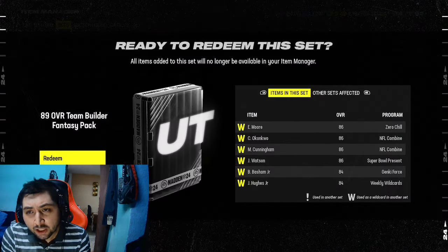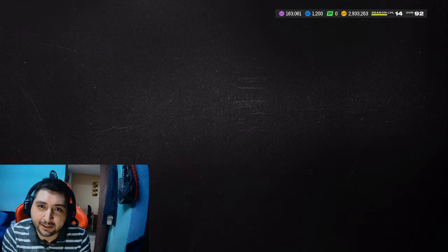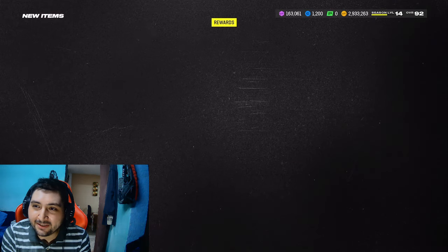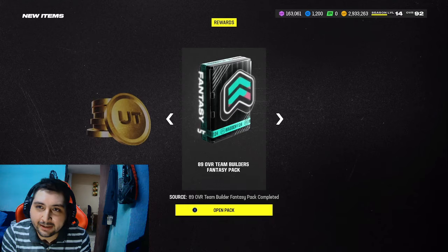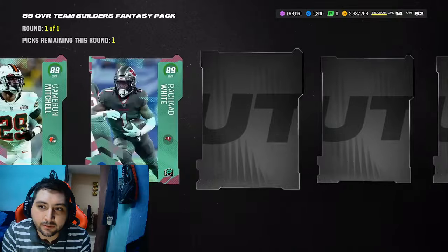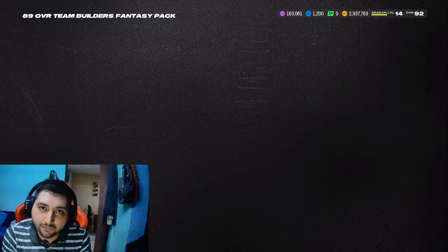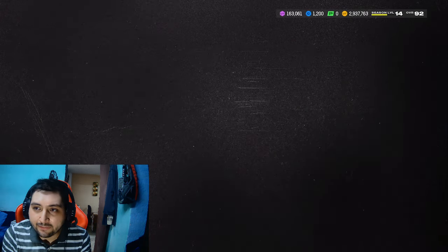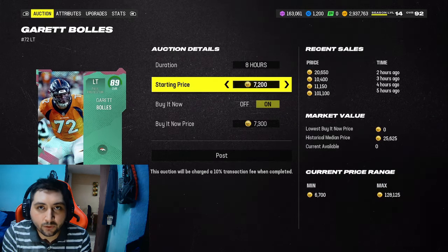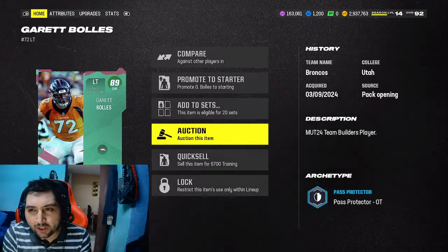Let's go make our team builder. I bought a couple cards because I made the same stupid decision opening packs like I told you guys other people did — and I'm one of those people. So what we're going to do is make our team builders. Right now we're going to select the best one: offensive alignment, the Broncos. We're going to grab it, go to the auction house, and post it up for 8 hours for a total of at least 29,000 coins.